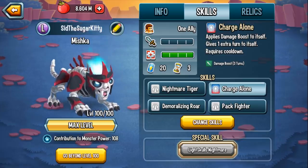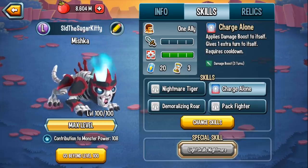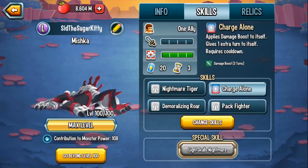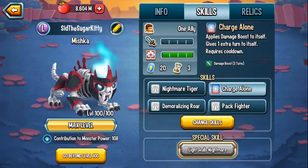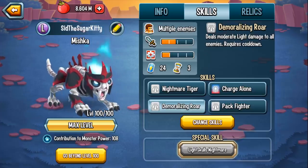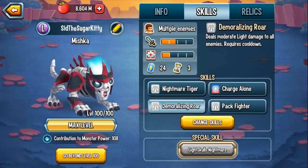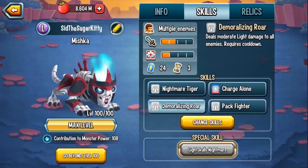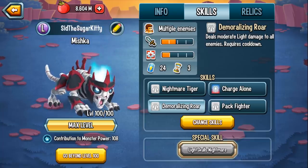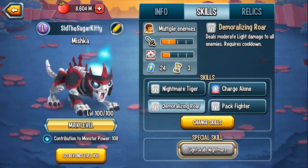Yeah, there are other light attackers - Patreon comes to mind, Taiga comes to mind, even Laith comes to mind, he has an 80 damage light based attack. But again, that immediate self boost with the extra turn, allowing you to use Pack Fighter or Demoralizing Roar - and in the context that he is in 3 books that is home to so many dark monsters, the Undead book, the Evil Legions, and the Underworld book - that is what makes Mishka quite stand out.